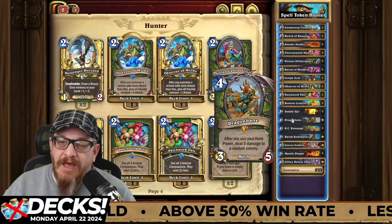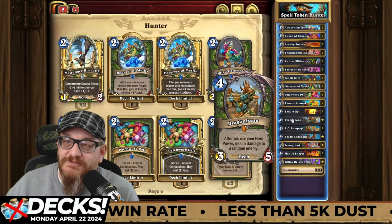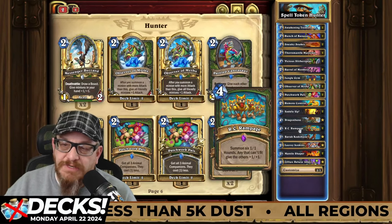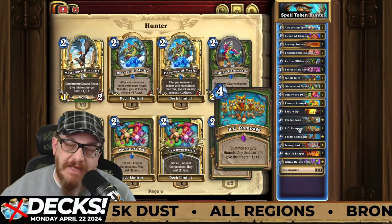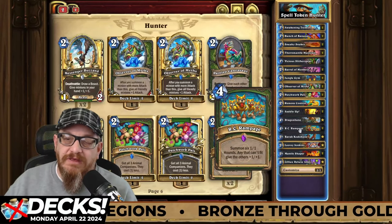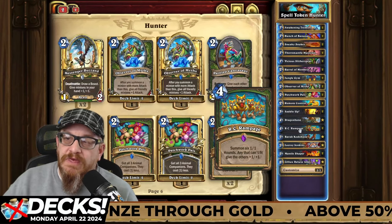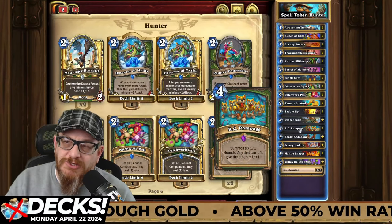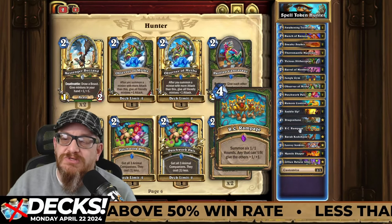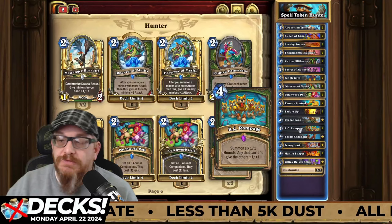Dragonbane — after you use your hero power, deal five damage to a random enemy. It works even better if they don't have any enemies on board — great card. RC Rampage — this is the one other people are saying is busted and broken. It summons six one-one hounds; any that can't fit give the others plus one, plus one. Use it for Observer of Myths, use it with Bunch of Bananas, use it with Barrel of Monkeys, add it with Saddle Up — there's a lot of things you could do with it, add it with the location and you could do some fun stuff.